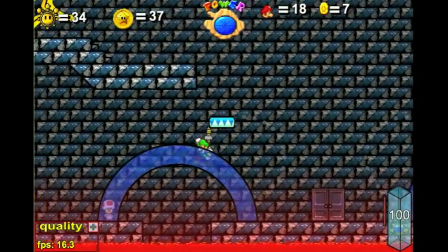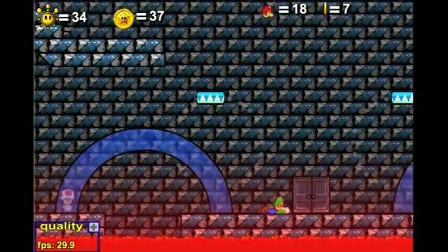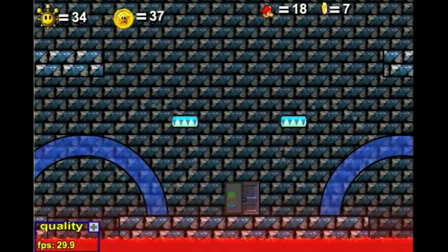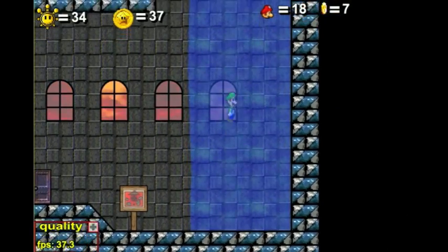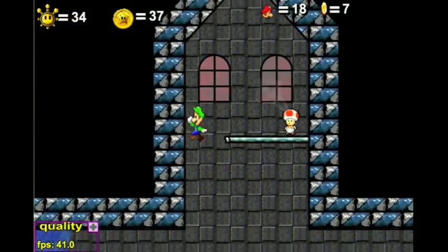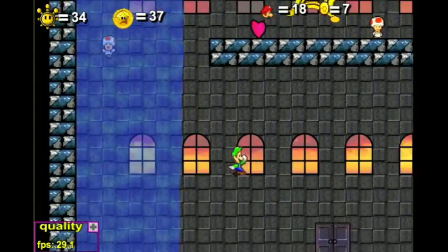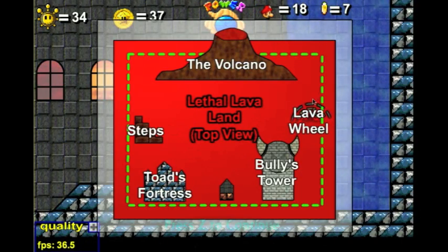To go here, let's first talk to this guy and see what he has to say. He says he's slowly returning to normal — I'm pretty sure all these guys say the same thing as before. The Toad General doesn't have anything helpful this time around. So we'll just go by what the map says, which is that the lava wheel is this way from the Bullies Tower.